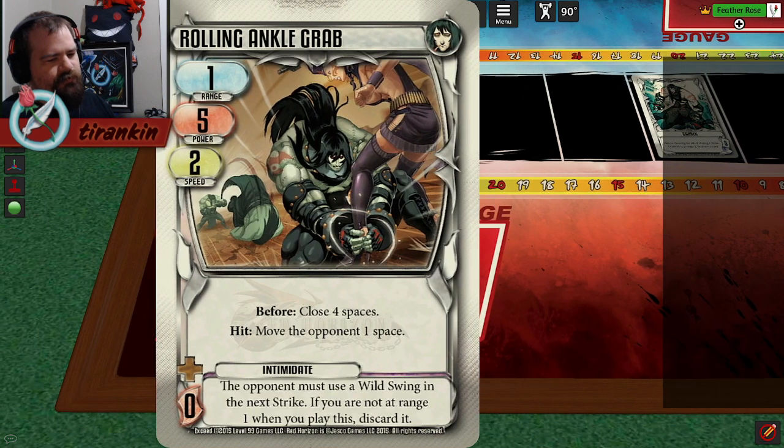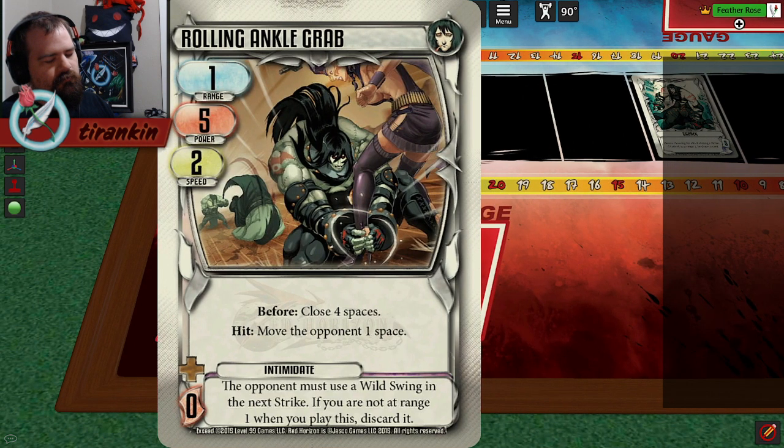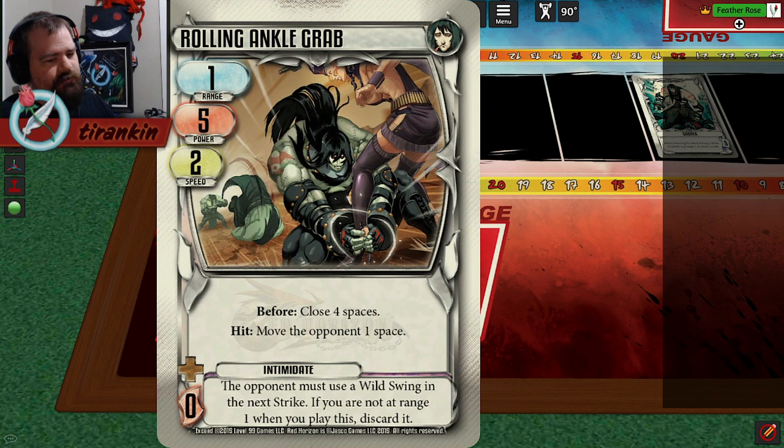The boost: the opponent must use a Wild Swing in the next strike. If you're not at range 1 when you play this, discard it. You're spending a turn and a card to make the opponent use a Wild Swing - and Wild Swings are generally already pretty good. It also requires being at range 1 when you play it, meaning you're spending a turn at range 1 not striking. Forcing opponents to Wild Swing does have a function in Gabrik's kit, as you'll see, but it's costing him a lot when he really could just be striking.